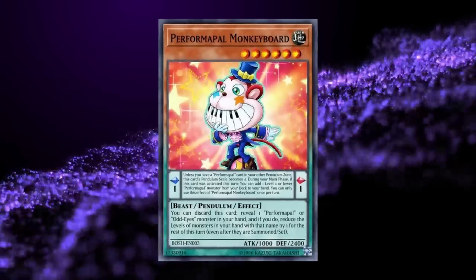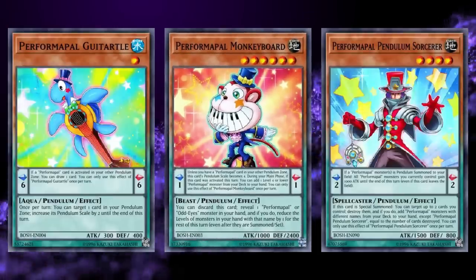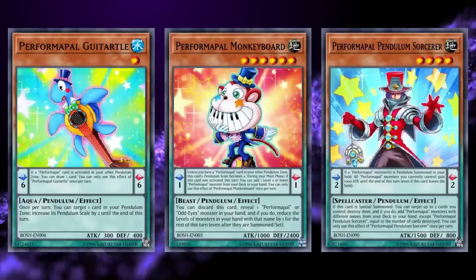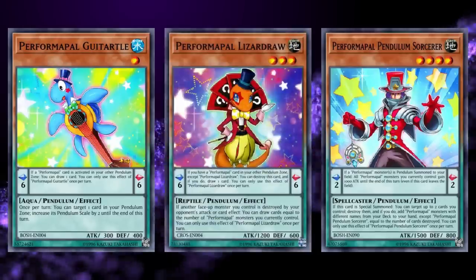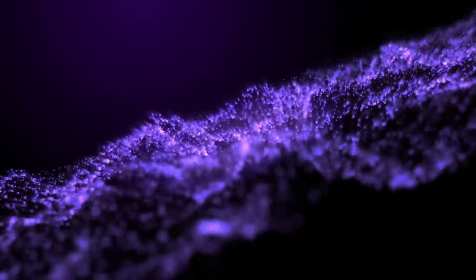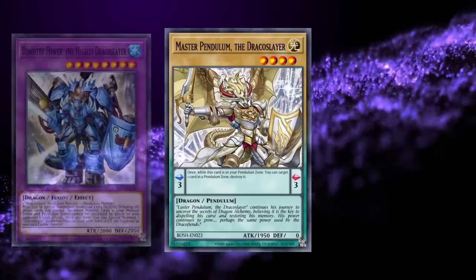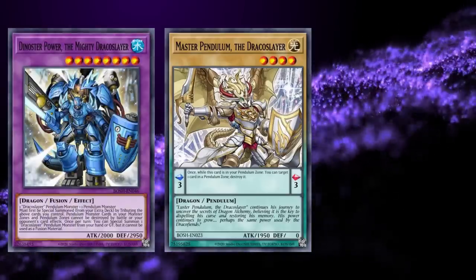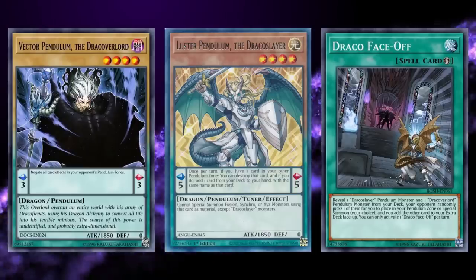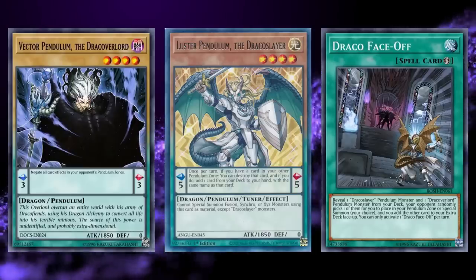For Performapals, Monkey Board, Guitartal, and Pendulum Sorcerer were all released, giving the deck a one-card skill option with Monkey Board, the ability to draw two with Guitartal in combination with a previously released lizard draw, and the ability to turn skills into searches with Pendulum Sorcerer. For Dracoslayers, they received Master Pendulum in the main deck, a new extra deck target in Dinosaur Power, and most importantly Draco Faceoff — a quick-play spell that revealed a Dracoslayer and Dracoverlord from deck, then randomly placed one in the extra deck and the other either in the scales or on the field.